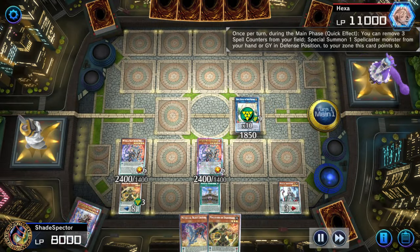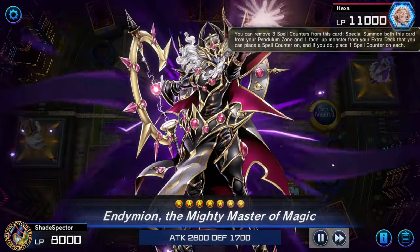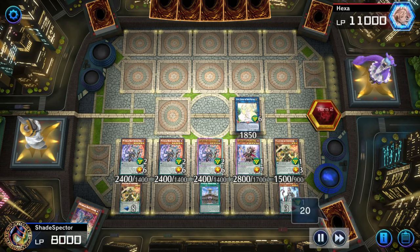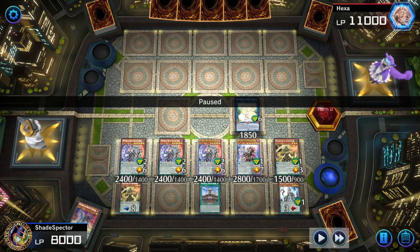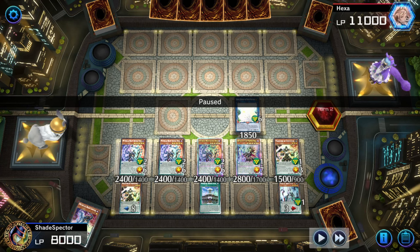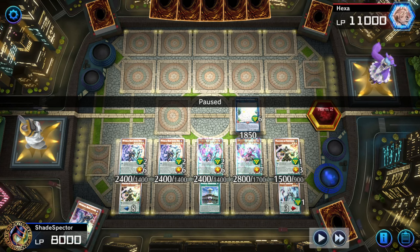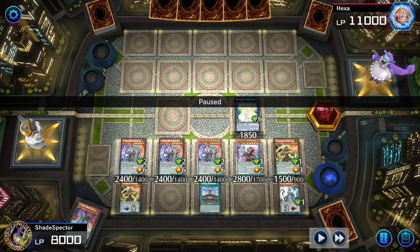We can remove three counters to summon Jackal from the hand, Jackal removes three counters to summon Jackal King from the deck, then Magister Effect summons Endymion. We get six negates. Endymion negates by bouncing himself to the hand, then Magister removes three counters to summon Endymion from the deck, and the new Endymion can negate by bouncing Magister to the hand, giving Selene more room to summon. So even though Selene and Magister both require zones to be negates, you bounce into the hand to keep enough room for all your negates.